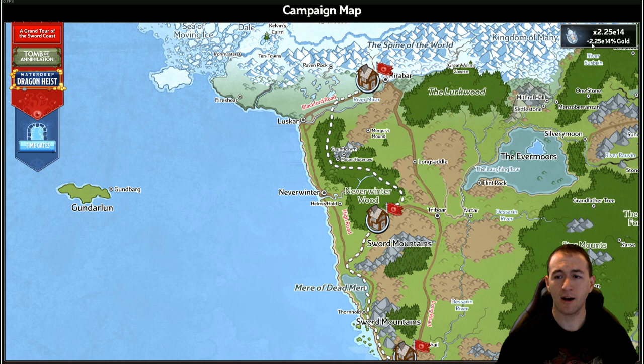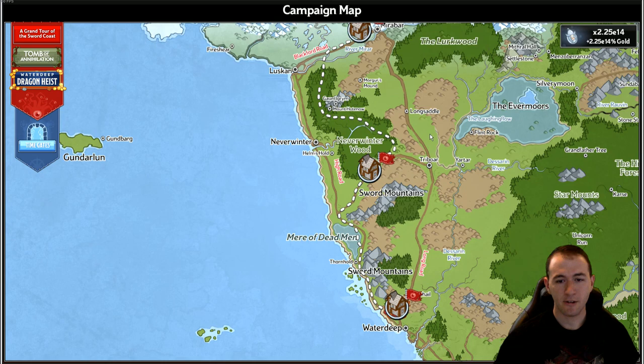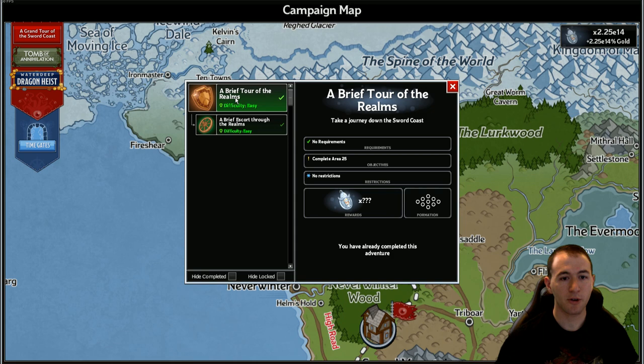Moving to the top right, you have your current amount of favor, which simply put is your gold-finding multiplier. It helps you gauge how far you are in this campaign. And then here you'll have nodes — for the beginning you'll be in Mirabar, doing your brief tour of the realms and then an escort through the realms.